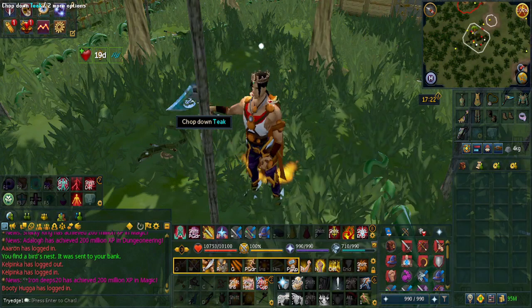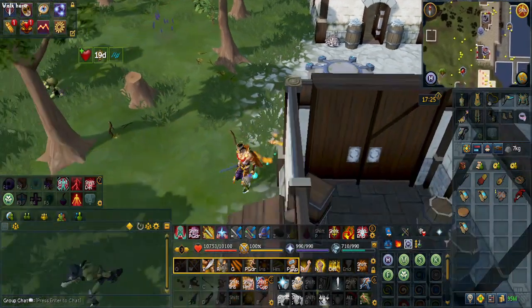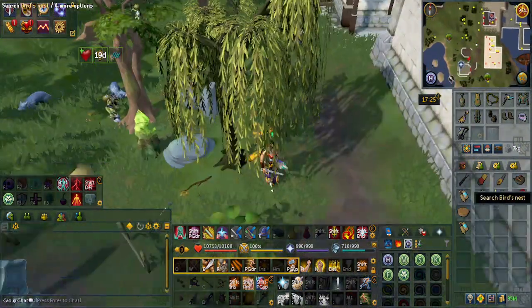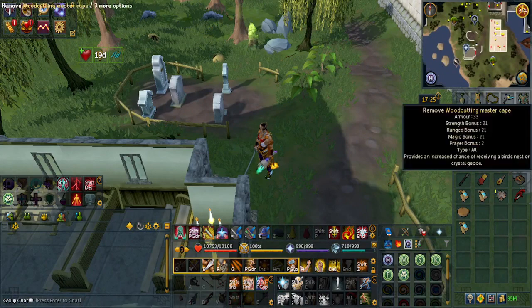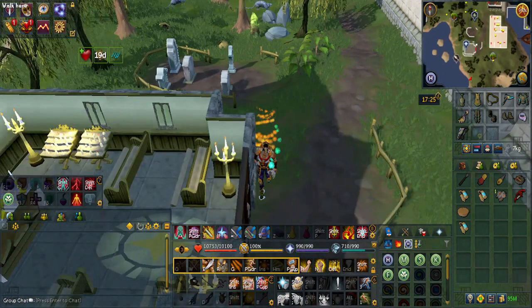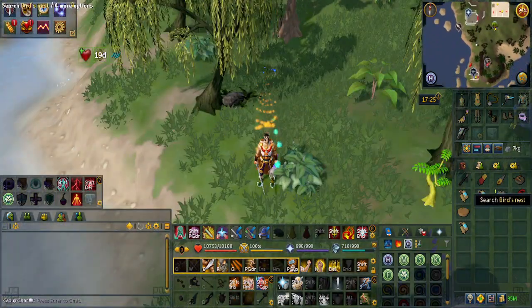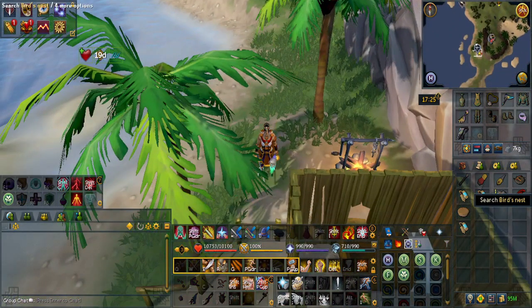Now, time to explain how to actually make your Encando axe. To make the Encando hatchet, go to the Port Xerum lodestone and run south — you'll be speaking to Thurgo. Fun fact: if you have fragments 1 through 3 and the 4th one is still inside a bird's nest, you will not get your second axe until you make it. In that case, just search the strange-looking bird's nest that does not have seeds or stone sprites, and when you search it you will get the next fragment in line.